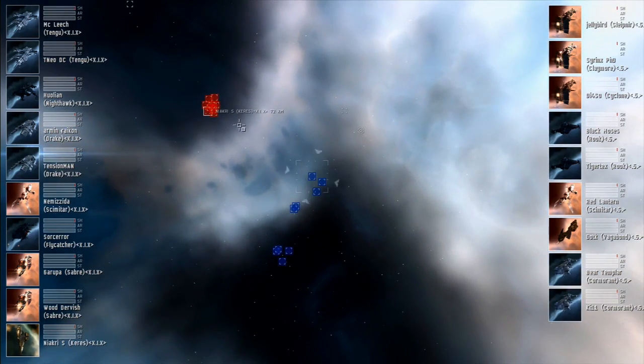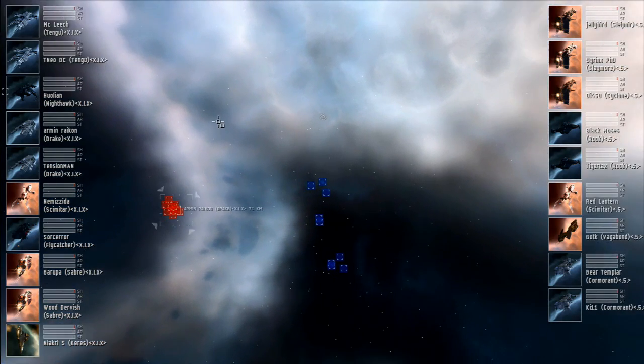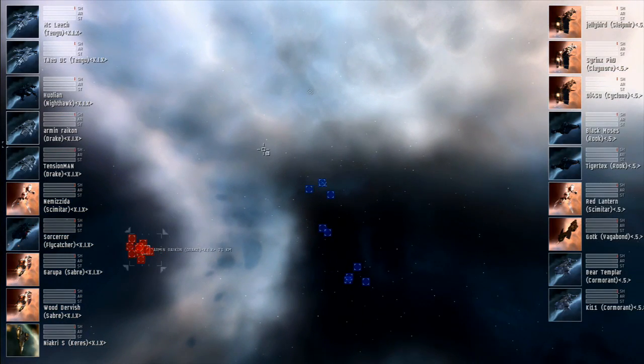And for the 5, we have a Claymore, Sleipnir, Vagabond, Rook times two, Scimitar, Cyclone, and two Cormorants.